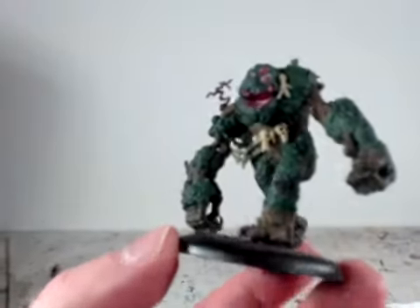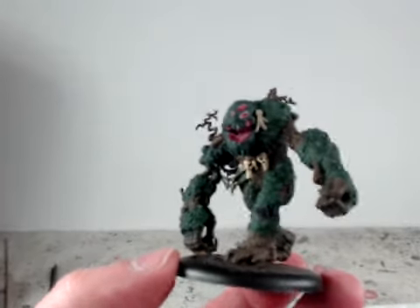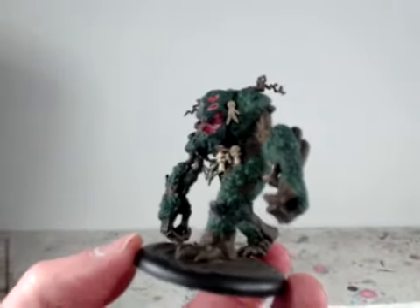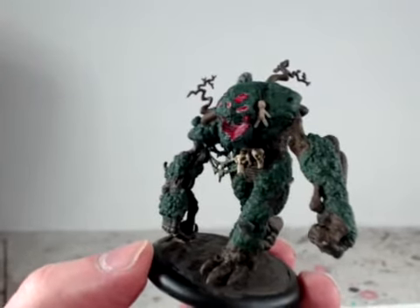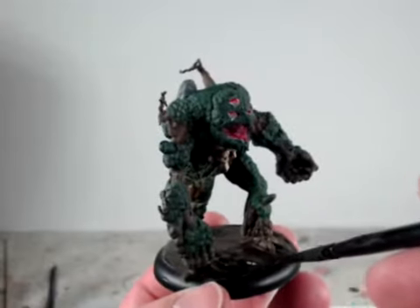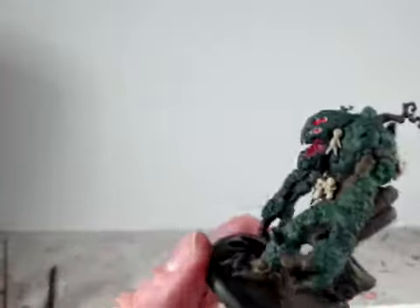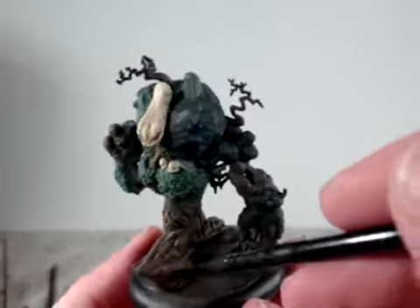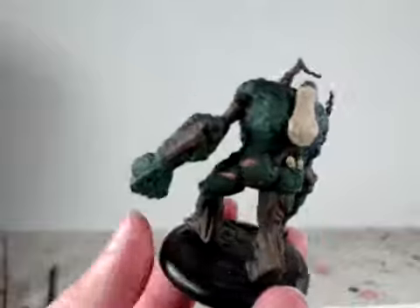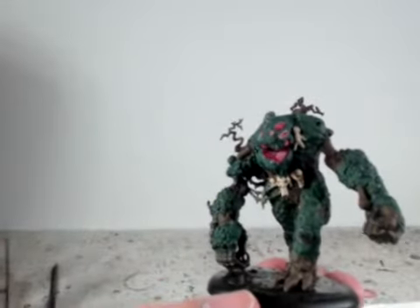Pure Black 09037 again — thin that out, two to three parts water to one part paint because it's a particularly dark color. Then go over the base. It's blending with some of the brown from earlier, and that's okay. Let that dry completely, then I can start highlighting.